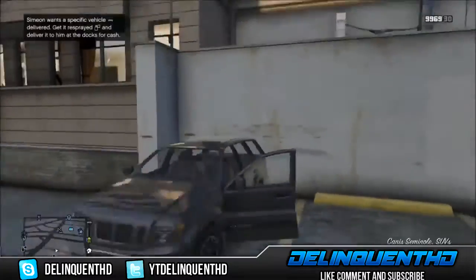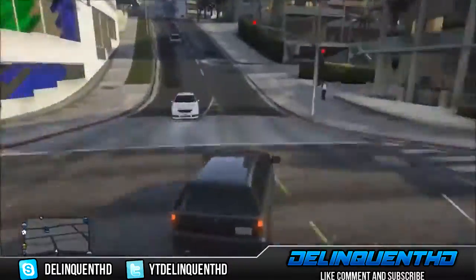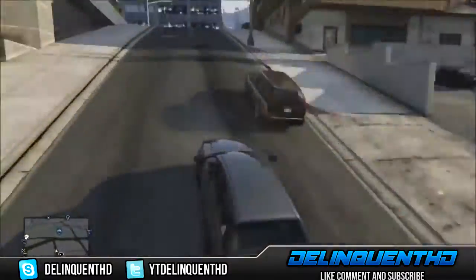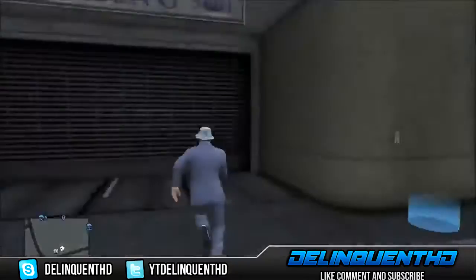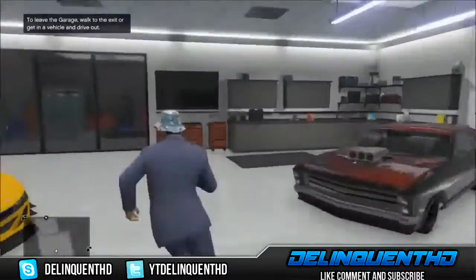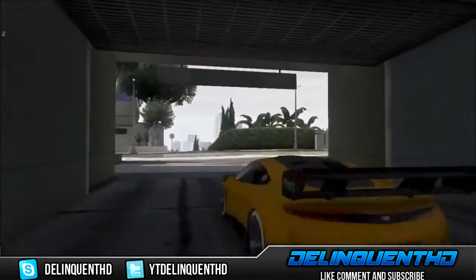You don't have to keep the menu up anymore — just grab a vehicle and head over to your apartment. In this video I'll be using the Jester, one of the new sports cars from the Business DLC pack. Go get that vehicle from your garage, pull it out, and take it back to Los Santos Customs and do the same thing.